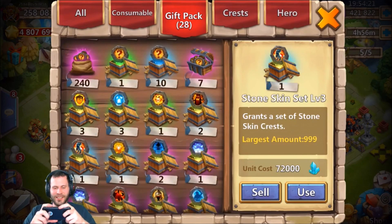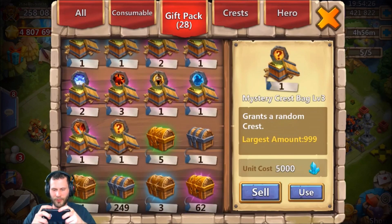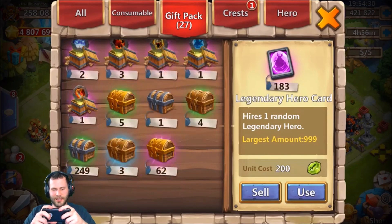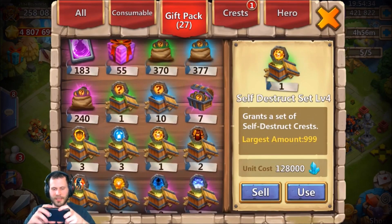No — that is so ugly. Self-destruct, get out of here. IGG, that was a brutal move. A mystery crest bag level three — it better give me a side shield. Oh, Tenacity. That was painful right there. Opening that self-destruct was rough. I'm gonna save it though — I was thinking about forging all the crests but I'll just save it just in case self-destruct ever comes in handy.